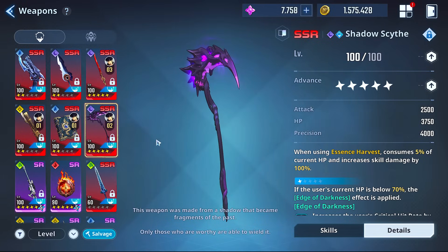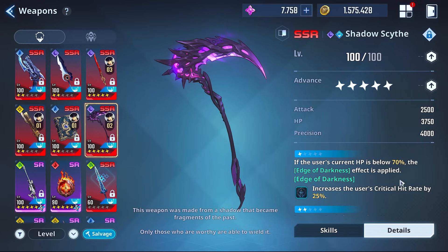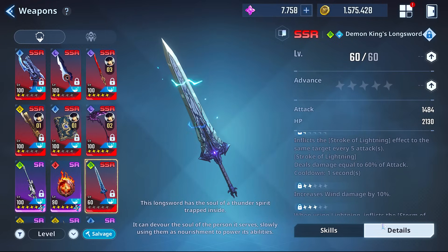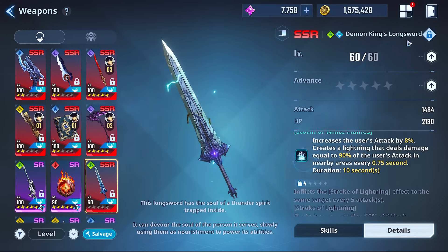Another decent choice to plug with any weapon is the Shadow Scythe for the crit rate increase. Also, if you want to keep things synergistic and you've got dupes on West Wind and want more flat wind damage and attack, pairing with Scatty is a really solid option.